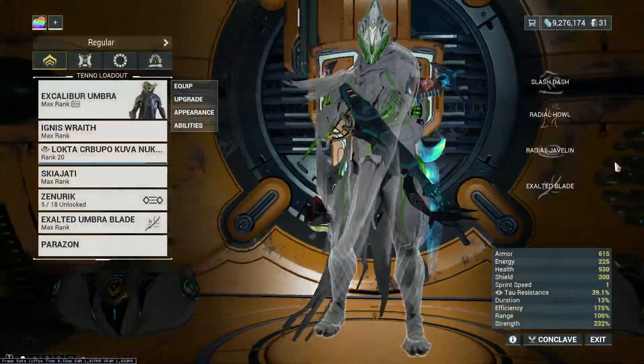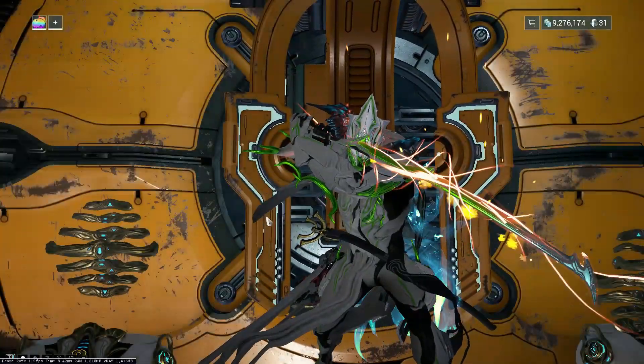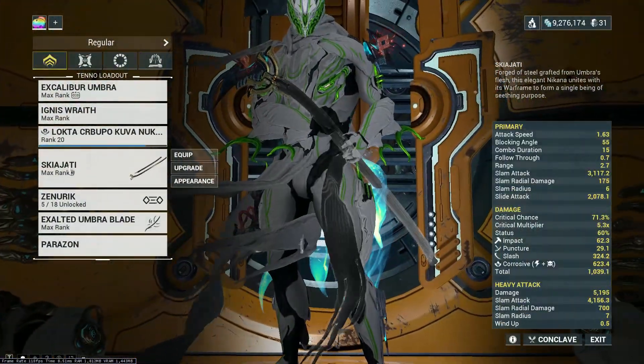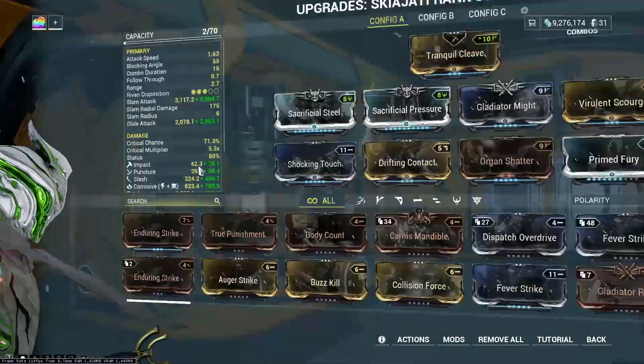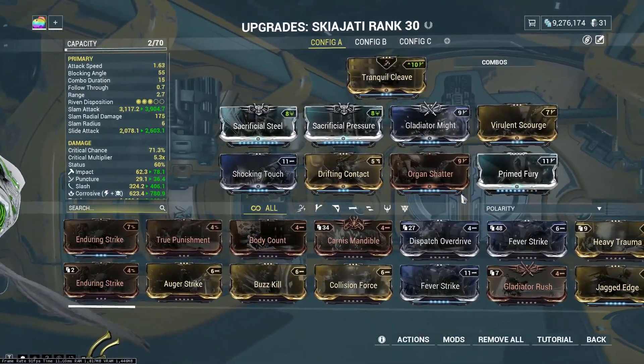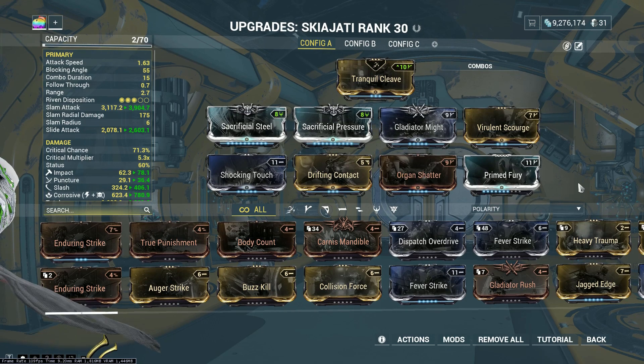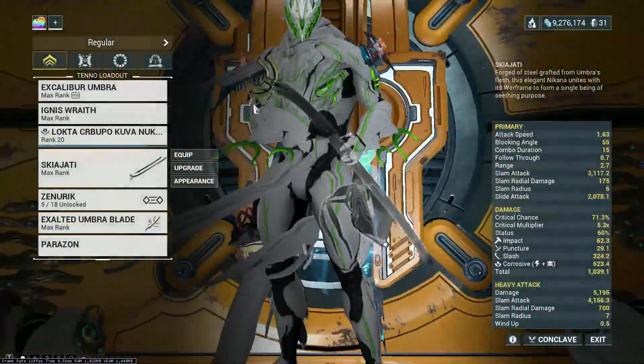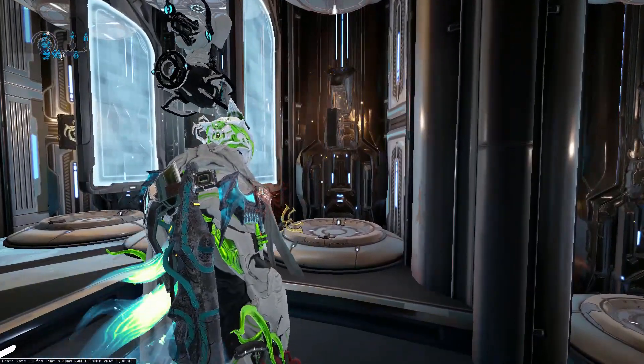This is just a quick guide for Mastering 19. What I use is Excalibur Umbra and his melee weapon Skiajati. I'm using Skiajati because of the finisher that gives you stealth. I'm not sure if you need the mods but I showed the mods here.